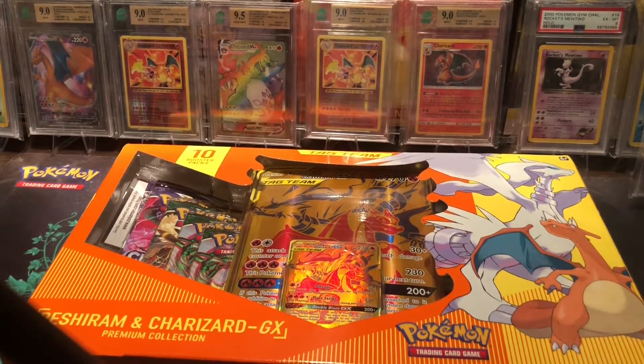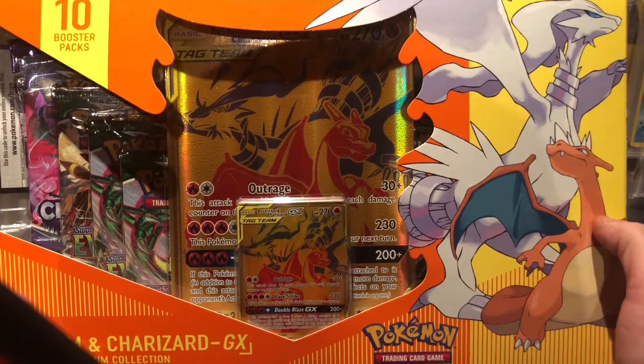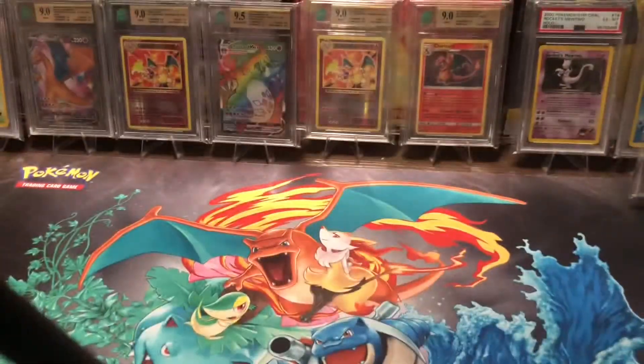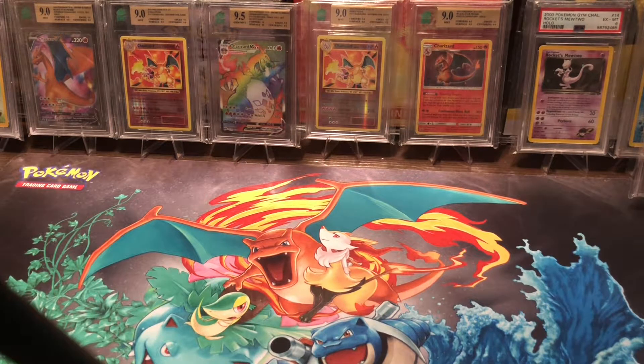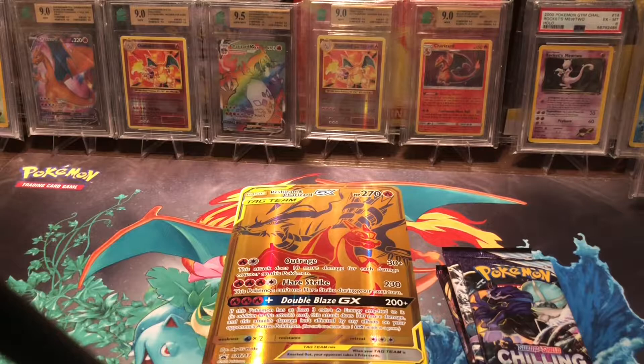Good evening Pokey Palace, we're here for another opening. I got this Charizard Master GX Tag Team box for 50 bucks today, just had to grab it. I haven't opened one of these — I do have one in my sealed collection. These normally retail around 80 to 90 bucks, so it's definitely worth it. Also the promo cards have dropped a lot in price, but when you're opening these boxes it's not really about price — it's about having fun and chasing those cards to fill your sets.